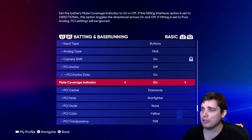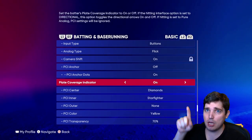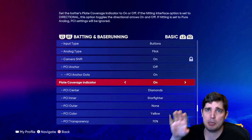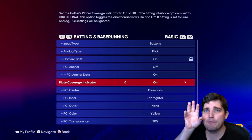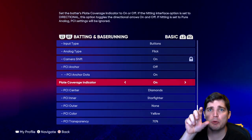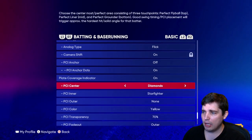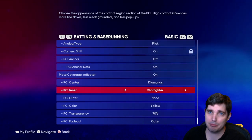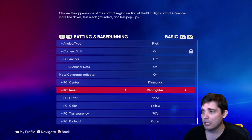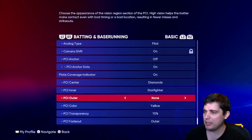Plate coverage indicator — the PCI stands for plate coverage indicator. Some people like it off after experimenting; they feel more focused on the ball and feel like they hit better. I use it on. PCI style — centered diamond. This has literally no impact on gameplay. I turn the outer off because it kind of distracts me and just looks a bit ugly.